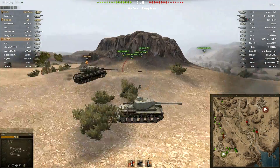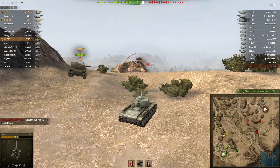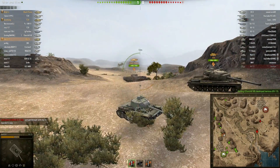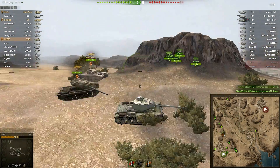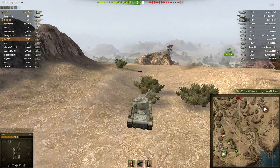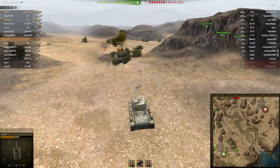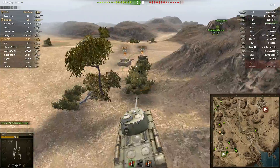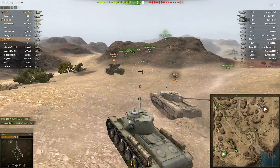Oh shit, I almost got— Bad Jason. I missed him by a meter. The dirt factor. Black Prince is awesome for frontal armor too. I'm pretty sure I got buffed on this. There was an E75 trying to shoot me in the front and it couldn't get through. First game with Jason. Black Prince in my face — holy shit, I couldn't penetrate it at all. 198 penetration apparently doesn't do anything.